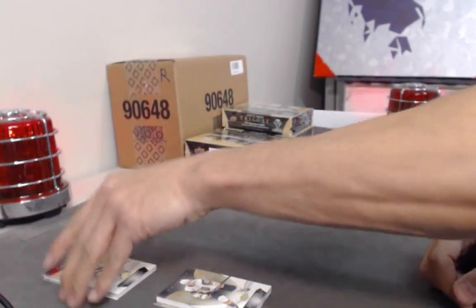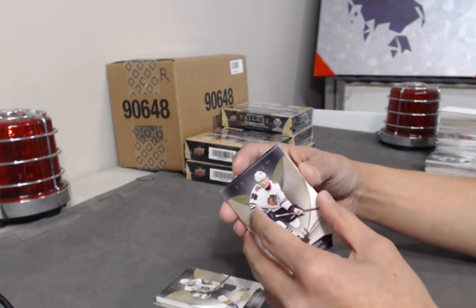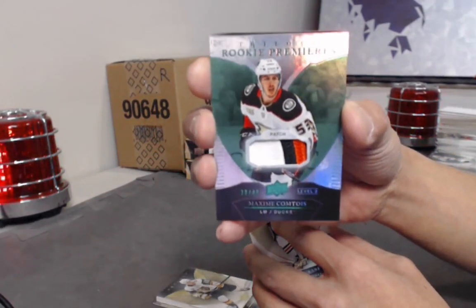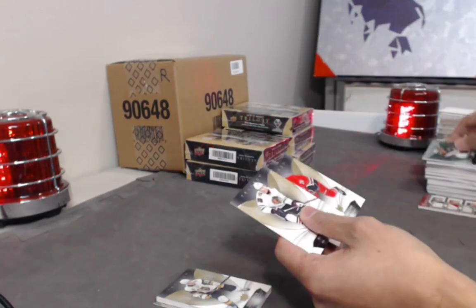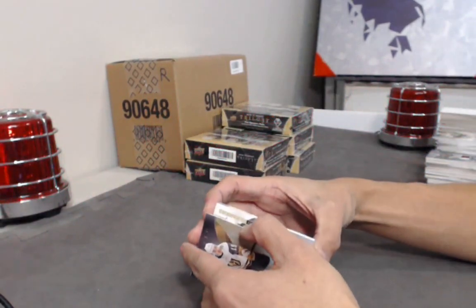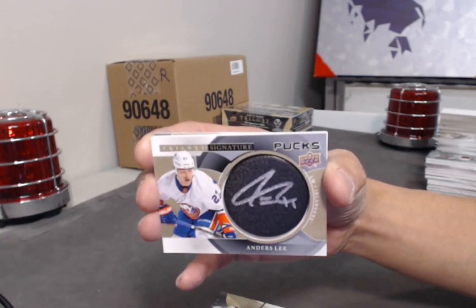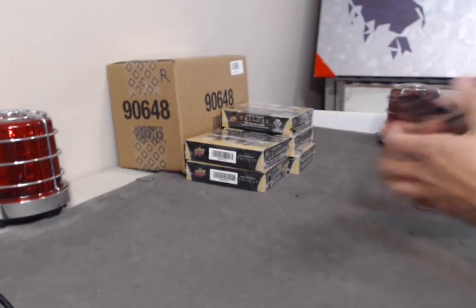I see a pretty nice patch rookie patch — Level 2 Rookie Patch, three colors, out of 49. Don't give this guy any hate: Max Comtois. No cyberbullying this guy, please. Max Comtois — nice. Three base cards. And the last card is another Signature Pucks: Anders Lee. That was a little better — three fatties.